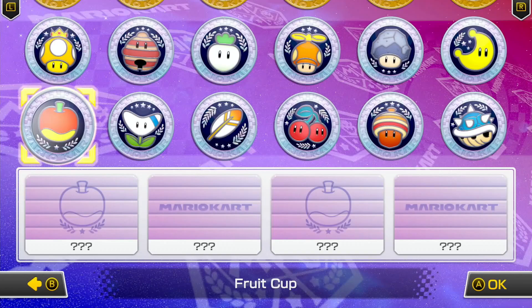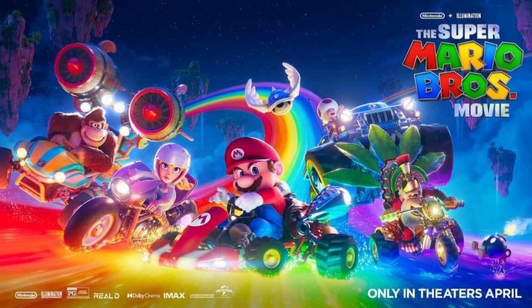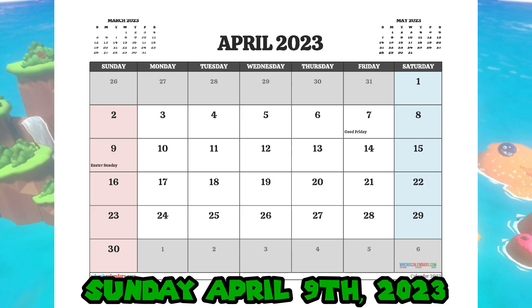Nintendo just recently announced a couple weeks ago that a brand new Yoshi's Island track will be coming to Wave 4 of the Booster Course Pass DLC. That is really exciting, and I can't wait to try out this new Yoshi's Island track when it becomes available sometime this spring. My guess is Wave 4 will probably come out sometime in April, either before the Mario movie goes into theaters or after. Easter is on Sunday, April 9th.